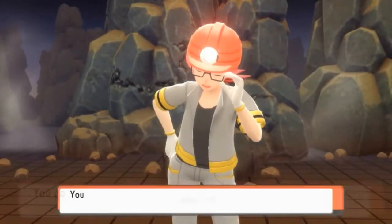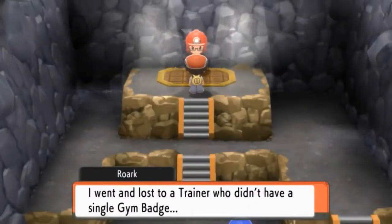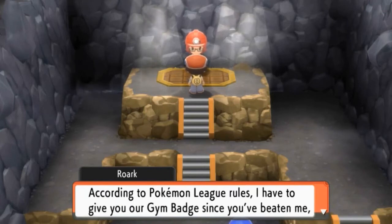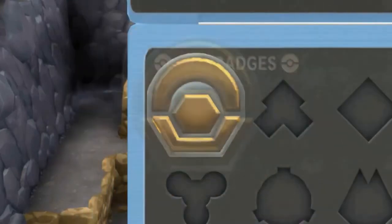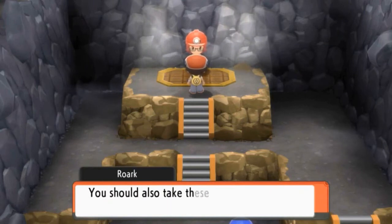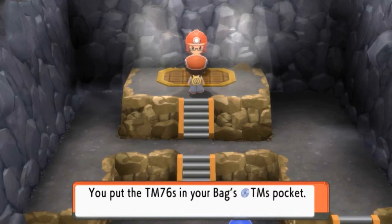We have defeated Roark in our very first gym battle and he's not happy. He says: 'I went and lost to a trainer who didn't even have a single badge, but you were strong and I was weak.' According to Pokemon League rules, he has to give us the gym badge. Here's our first official league badge — BAM! Yes, we got our first Coal Badge! Having the Coal Badge means we can now use the hidden move Rock Smash from our Poketech. We also receive TM 76s — when you defeat a gym leader he gives you five TMs instead of three.